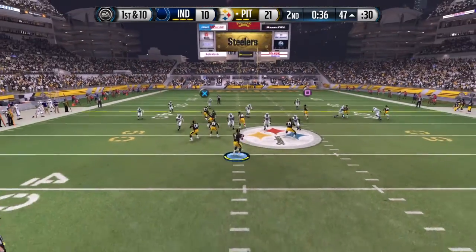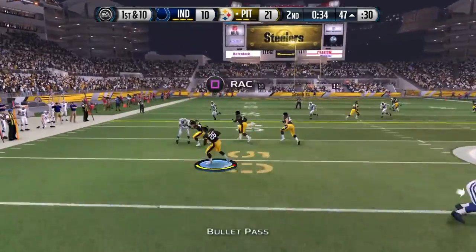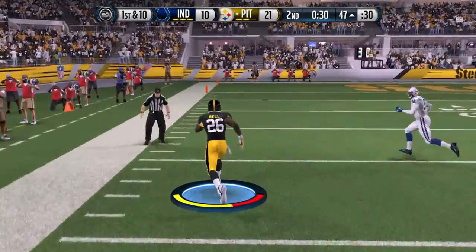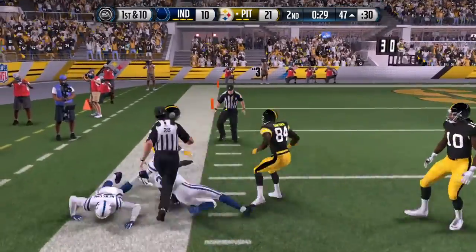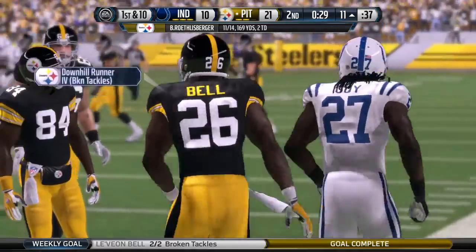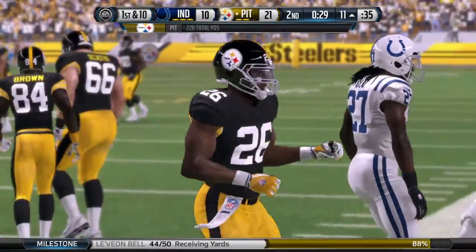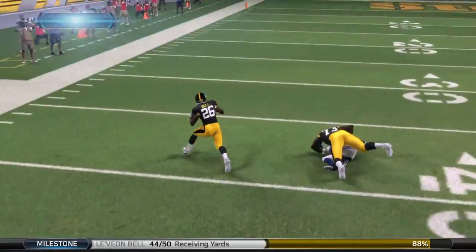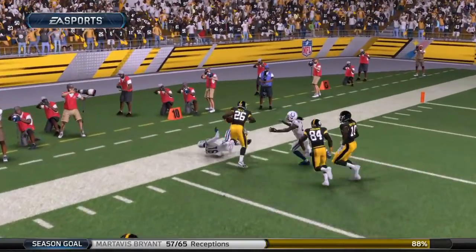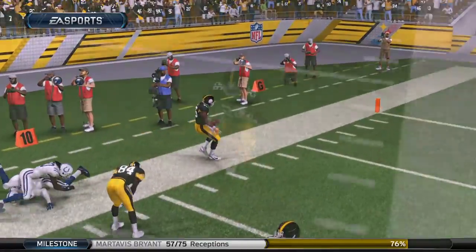First and ten. They go screen with Bell — it's wide open. He strips his arms to stay on his feet. Well, there's under two minutes to go. Good job by the offense carrying the ball and managing their time. He knows he can get no more yards, steps out of bounds and stops the clock.